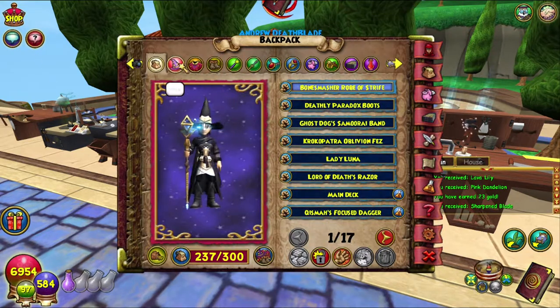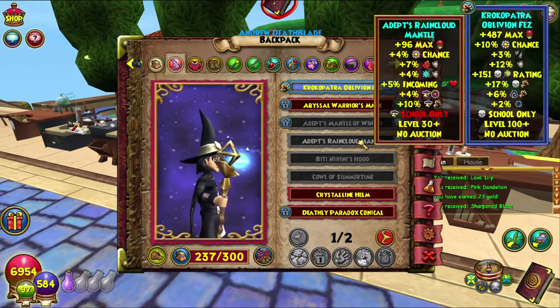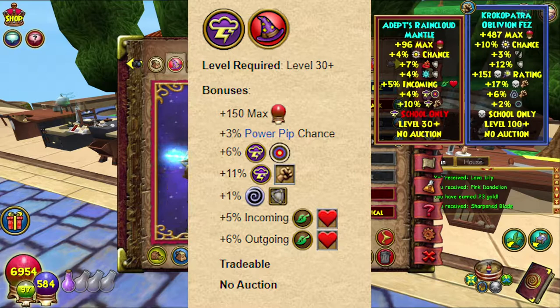This one gives 96 health, 4% power pip, 7% fire resist, 4% ice resist, 5% incoming full arm heal, 4% storm accuracy, 10% storm damage — storm school only, level 30 plus, no auction. On screen is also the Zeus helmet for level 30 storm.